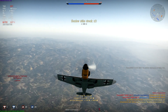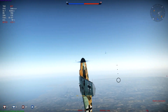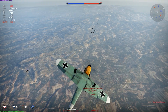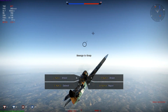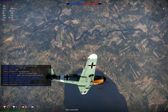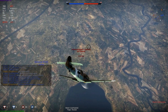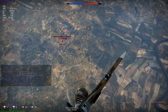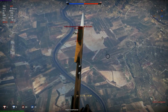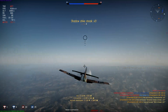I go vertical to try to locate that Typhoon — I want to make sure he doesn't slide in behind me. I call him out to my teammates just in case. I use my flaps to position myself, fire a couple of shots, get a couple of hits. He turns, I get on his tail and finish him off for the third kill of the match.